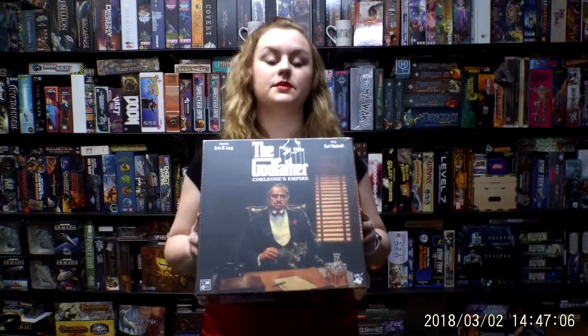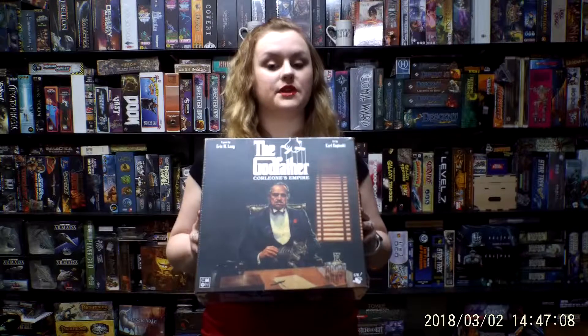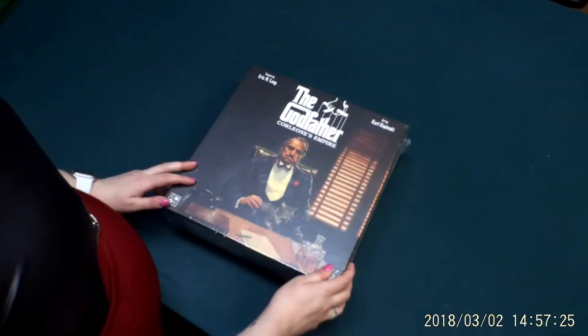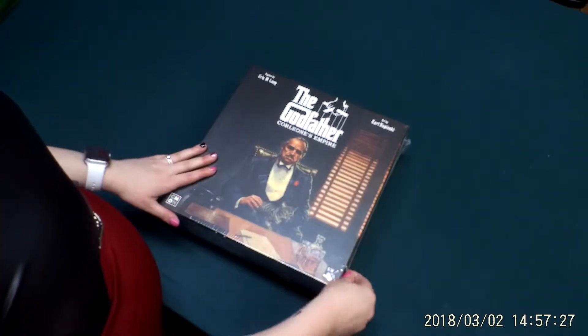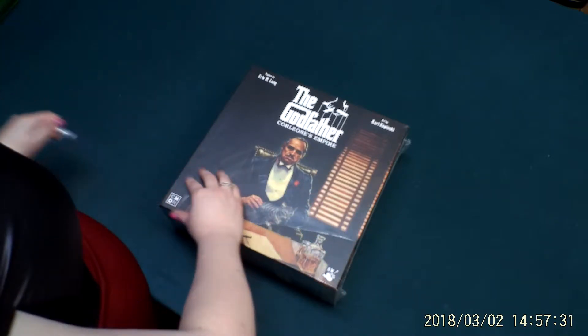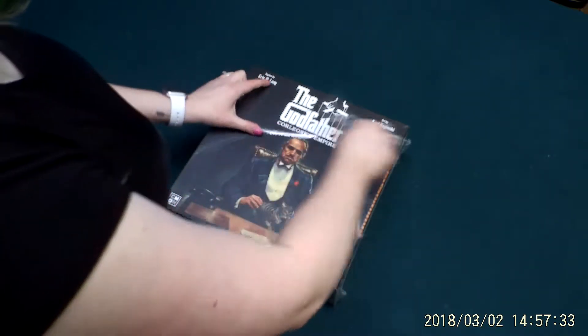Hey everyone, we're here today with another Rampant Wolf Games episode of Unboxing with Britt. Today we're looking at The Godfather: Corleone's Empire, a game by Spaghetti Western Games. In this game, players control families vying for dominance in 1950s New York. Let's dive in and take a look at what's inside — 1950s New York in the Italian mob.